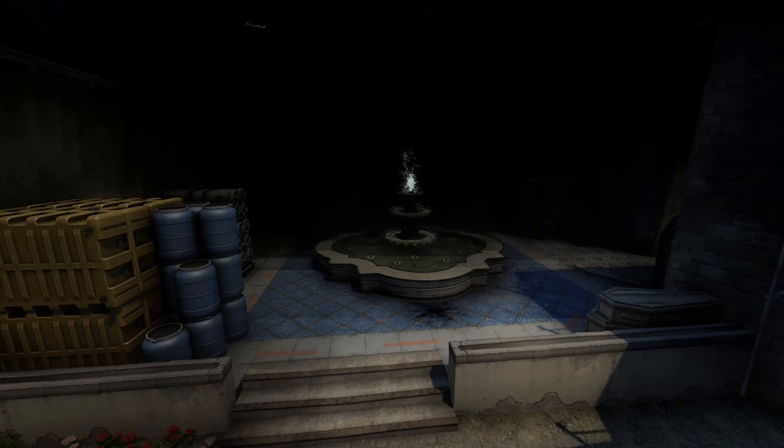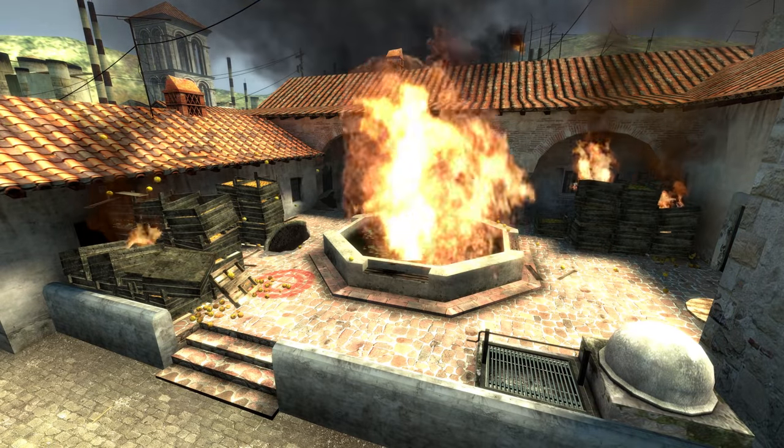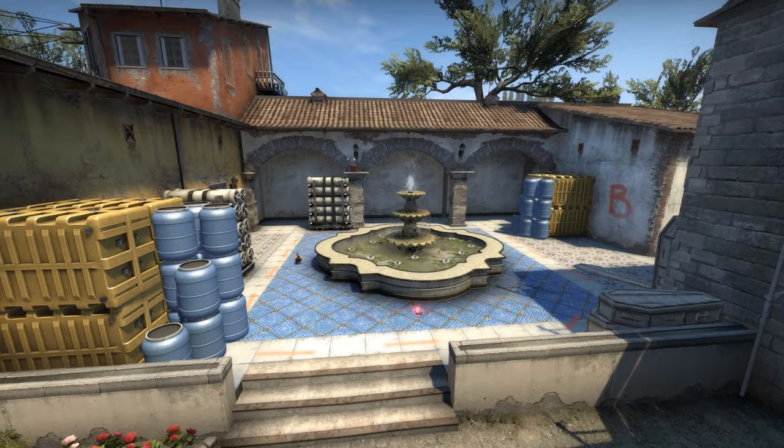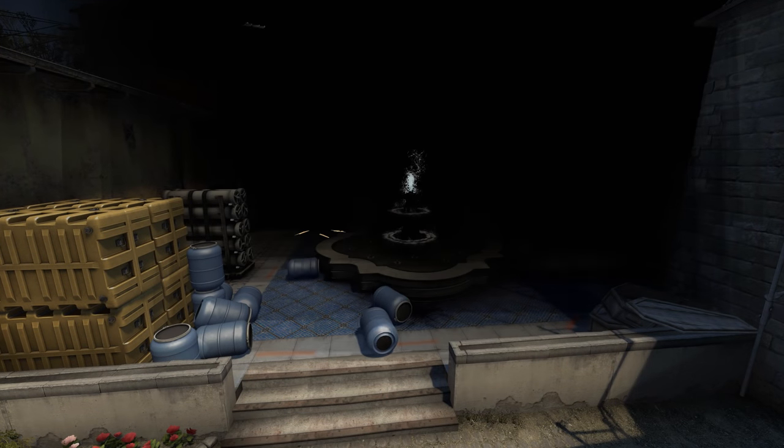Just recently, I moaned about how static the bombsites in CSGO were. A bomb blast in Counter-Strike Source would leak toxic gas or destroy the props the terrorists were trying to blow up, which made it feel more satisfying whenever they succeeded in their objective. Thanks to the physics objects, this version of Inferno brings back a lot of CSS's appeal again.